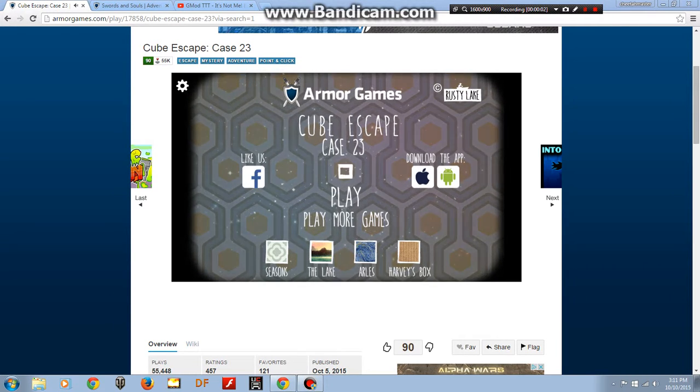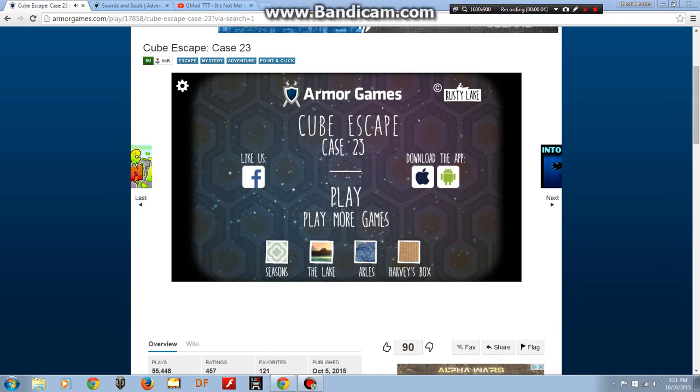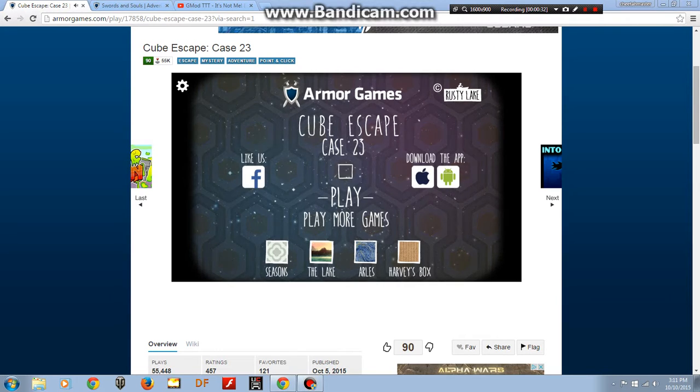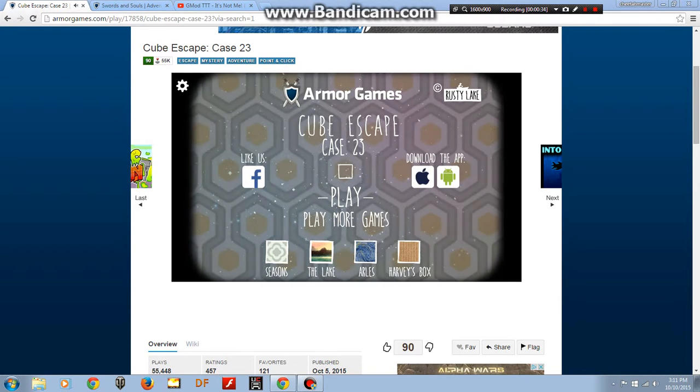Hello, this is Cheetahclaw23 here and today we are going to play Cubescape Case 23. I've been wanting to play this one for a while and I actually tried to record the first two, but we're just going to play them backwards this time. So we're going to go from Cubescape Case 23 to Harvey's Box to Aerolist to Seasons to the lake. That's my plan. I also think there's some hidden lore behind this so I'm going to try to figure that out too. Let's just get started.